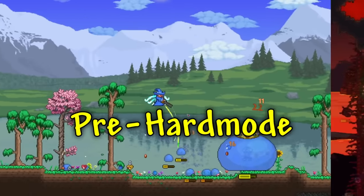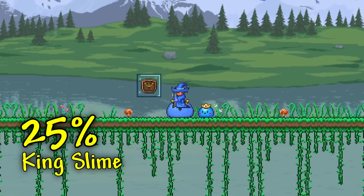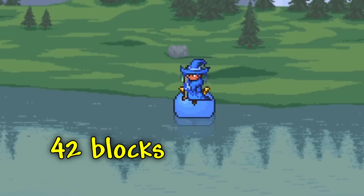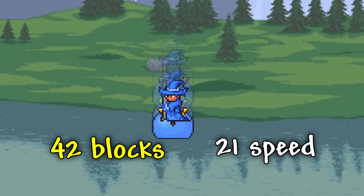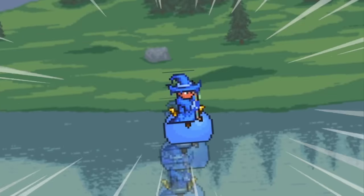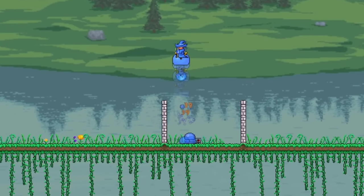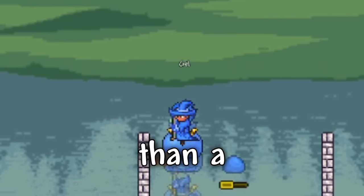Starting off with the pre-hardmode mounts you can get on any game mode, we have the Slime Mount, which is a 25% drop from King Slime. This mount can jump up to 42 blocks high and can reach a speed of 21 normally, but it can get up to 102 when falling, which is one of the fastest speeds you can get on a mount. This is also one of the few mounts that can deal damage to enemies, which makes it just a tad more useful than a normal mount.